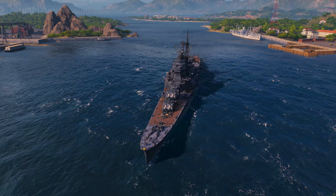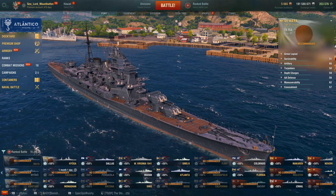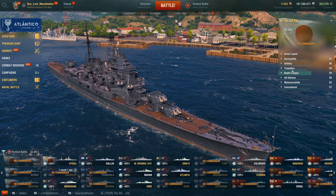If you played the Atago or any of the Japanese cruisers, you know what to expect here. You have lots of places where you can get penned by many a ship. But if you angle enough, that 102mm citadel side armor can bounce a lot if the shells hit there while you're angled correctly.